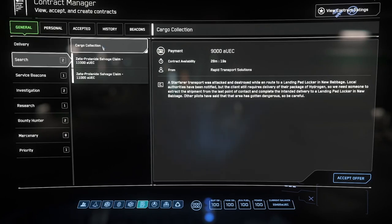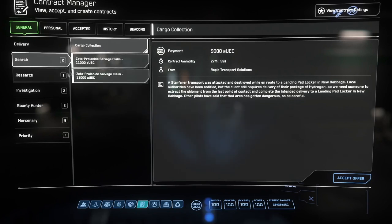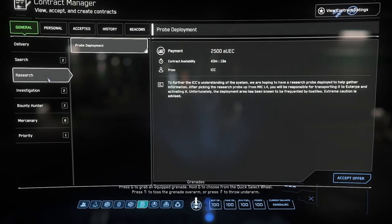Search usually involves collecting cargoes with some degree of risk. The Starfarer is a large and complicated ship to find something in, with lots of places for enemies to hide. And Zeta Prolonite is on a tight timer or it self-destructs — potentially fatally if it is in your hands at the moment. So you need to have worked on your speed and efficiency for those. Probe deployment is quick and easy, and the payment reflects it.